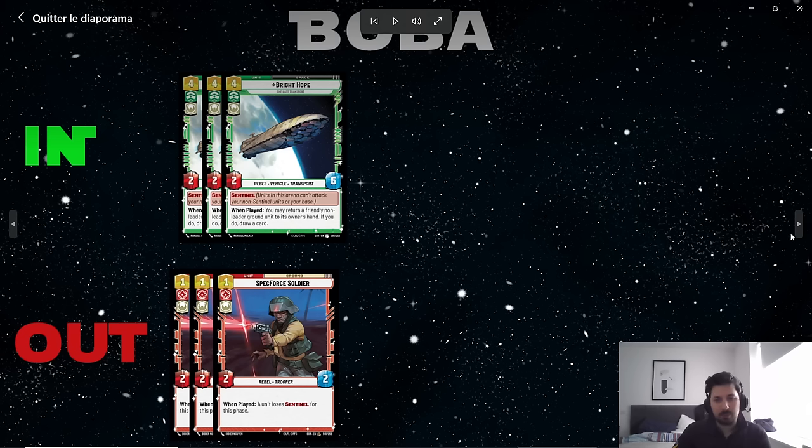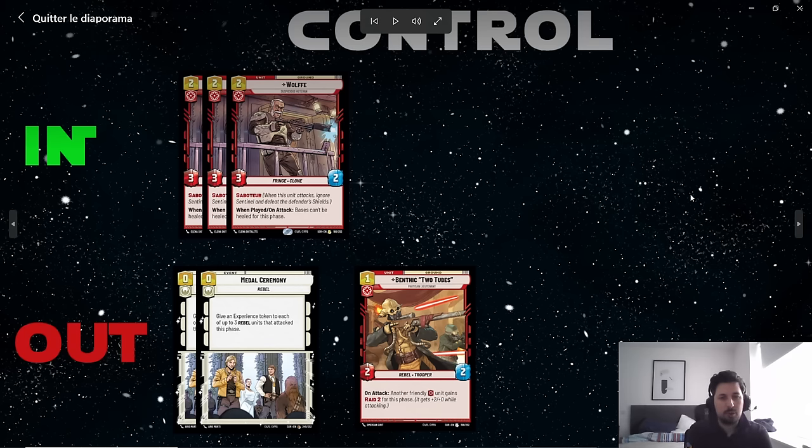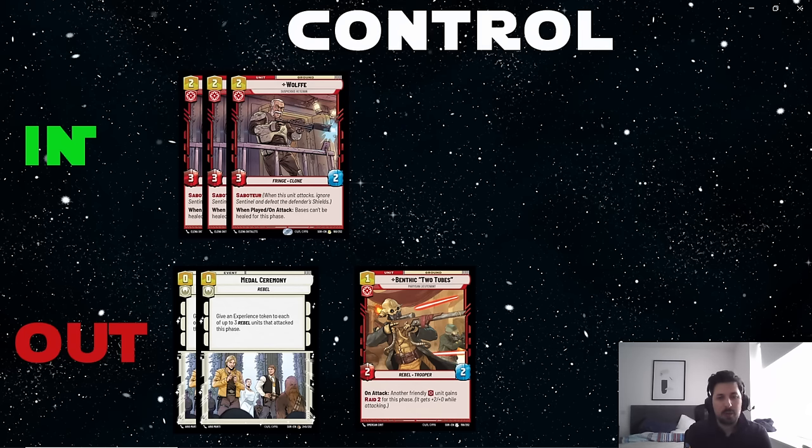Boba typically doesn't run many sentinels, so Spectral Soldiers is an easy card to take out. Against control, we add three copies of Wolffe — an excellent card to prevent the opponent from gaining any HP, as well as being a decent two-drop. Just be careful: Wolffe is not a rebel, so you cannot boost it with Fleet Lieutenant or Wing Leader. What we sideboard out is typically Medal Ceremony, as it's very difficult to maintain a big board versus control, and also Benthic Two Tubes for the exact same reason — too many removals in that matchup.